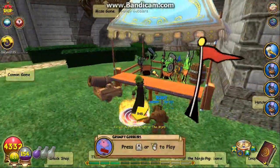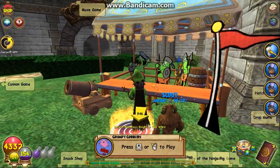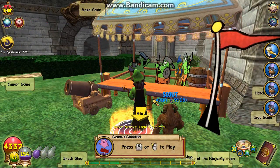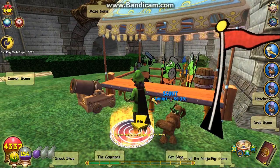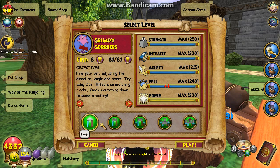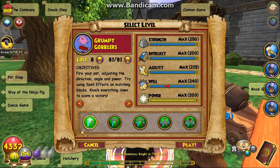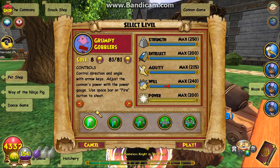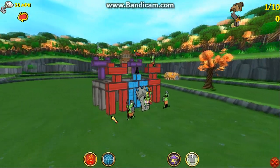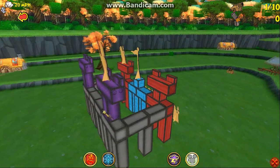This is the Grumpy Gobbler game. Looks pretty cool. We're going to go into it once everything loads. So it's kind of like they're going for that Angry Birds feeling — you have glass strongholds. We're going to attempt to keep the fortress: fire your pet, adjusting the direction, angle, and power. Try using spell effects on matching blocks. I'm probably not going to know how to do this, but we'll give it a try.